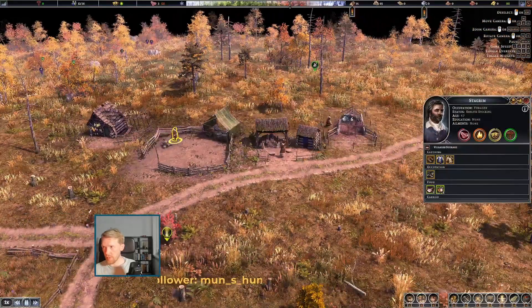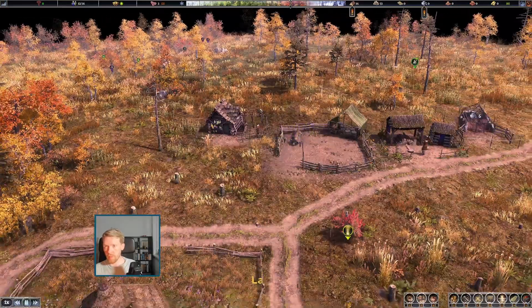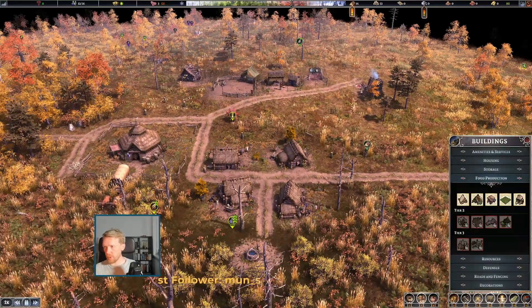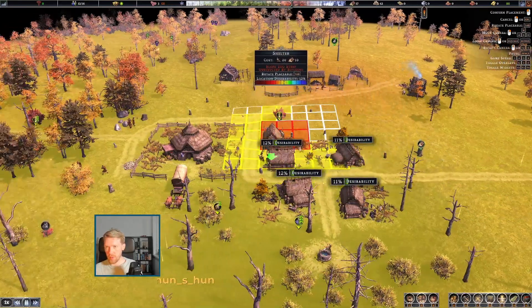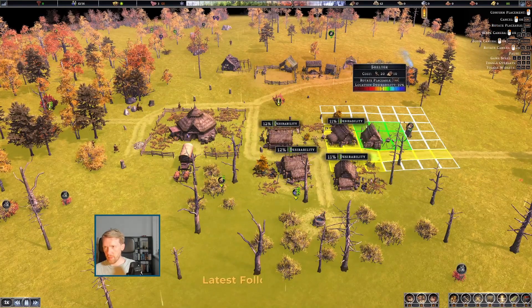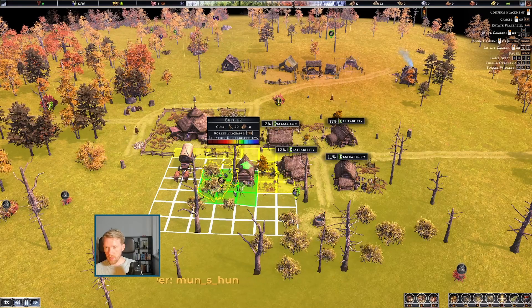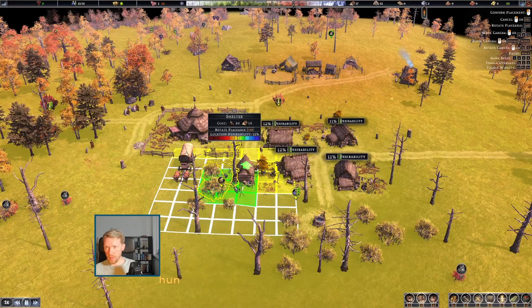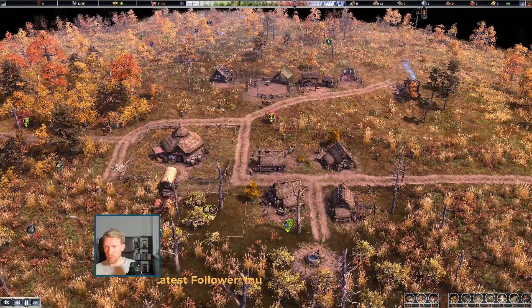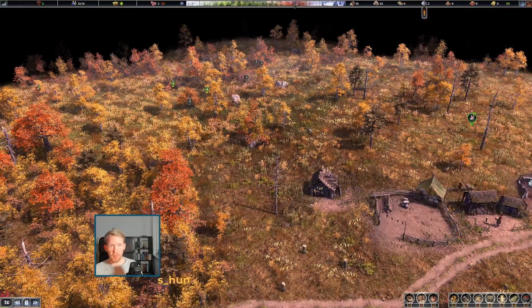So that's our forager, stocking felt. My guy, go ahead and forage — that's what you are paid to do, so please stop this nonsense. That should be fine I think. There you go, foraging away. Perfect, that's my guy.